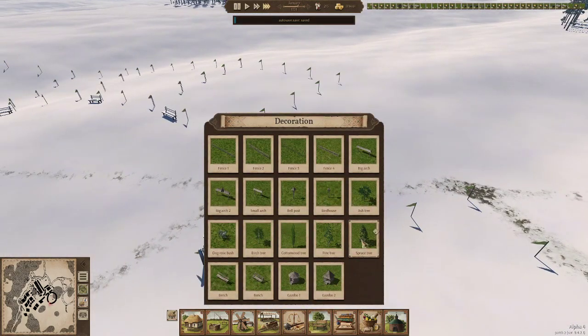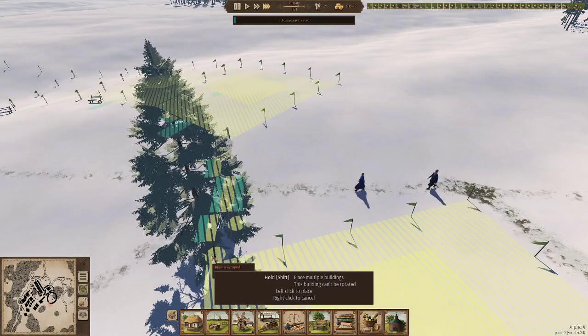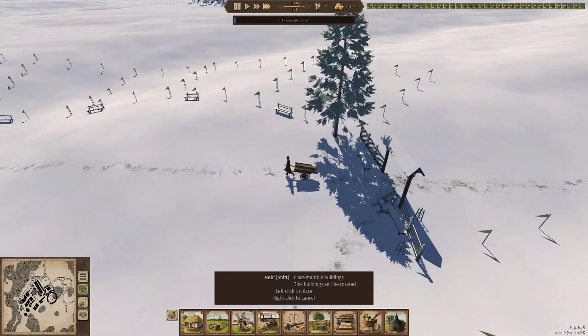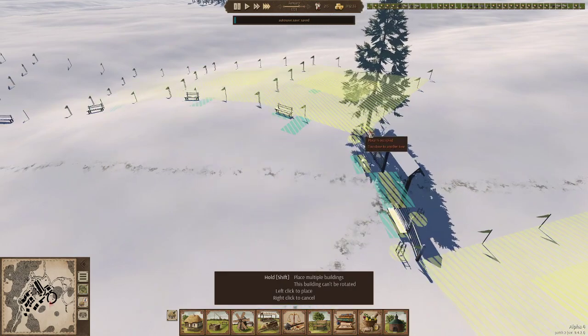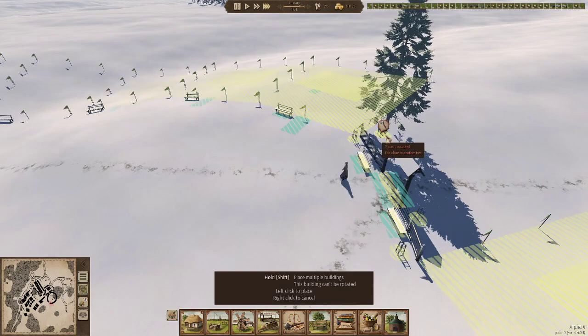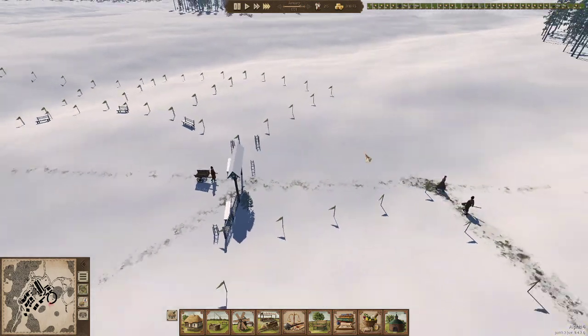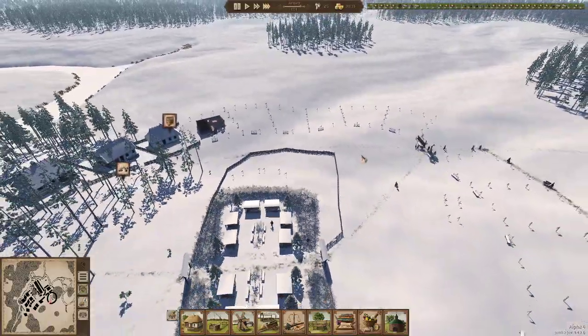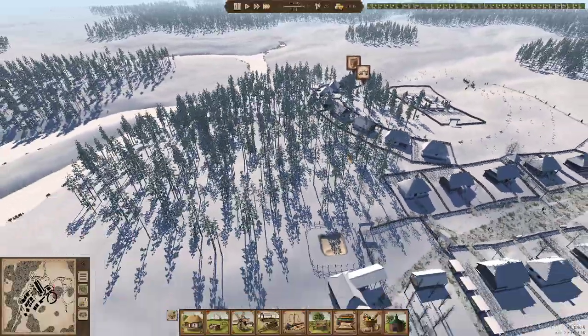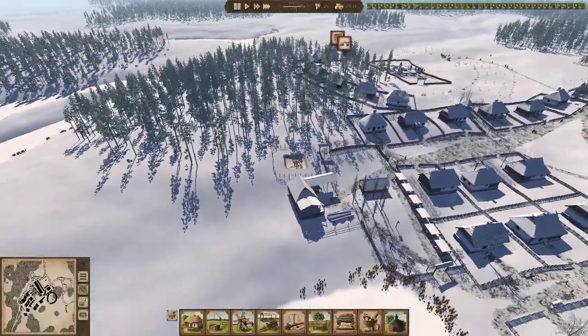I'm going to put a couple of trees here just to symbolize that this is an estate, you know — tree there, and maybe there — just like that, just to make it a little bit different from all the other areas. Did I build another blacksmith? I thought I did but I'm not sure.